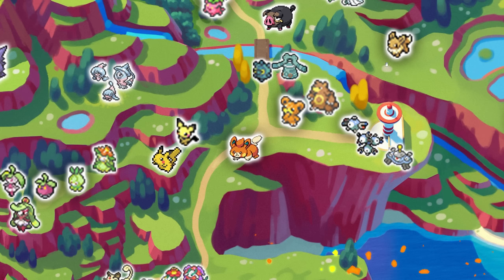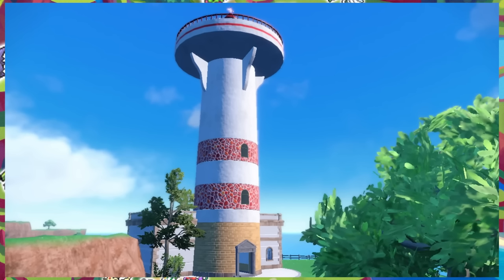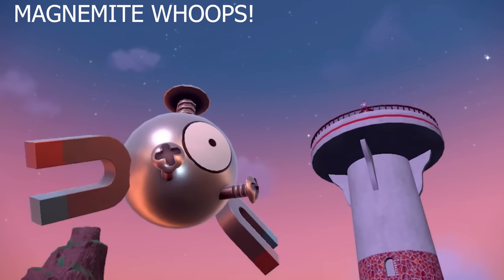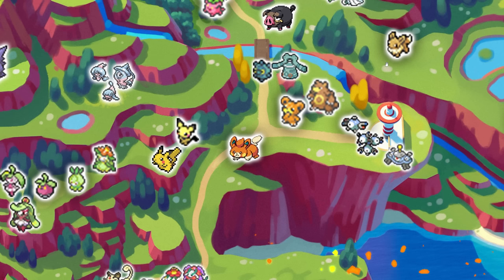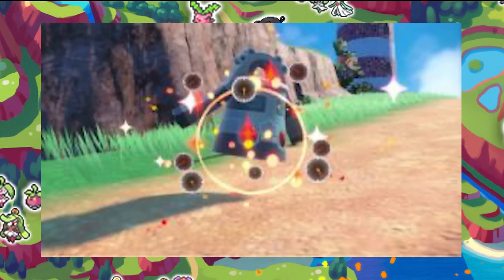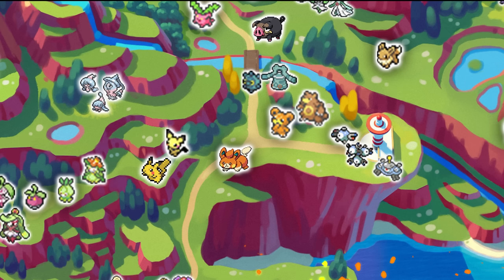If you look at this lighthouse — which is really obvious on the map — this one is red. Each lighthouse has a different color. Right at the first trailer of this game when they revealed it, they showed a Magneton. Magneton means you have access to an electric-steel Pokemon early and can work your way up to a Magnezone. You also have images of Bronzor and Bronzong in the early areas, which is good to know because they also drop Metal Coat. The game is giving you access to a lot of different typings.